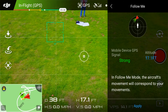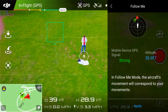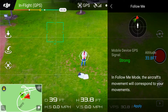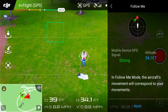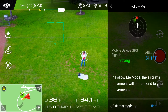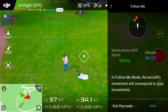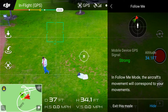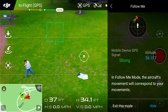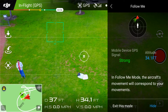Let's go up to 30 feet. There — 33 feet, that should be good. I've got strong GPS signal on my mobile device, so it should be able to lock onto me. I'm going to hit apply and I'm moving over to the side. There's nothing there.